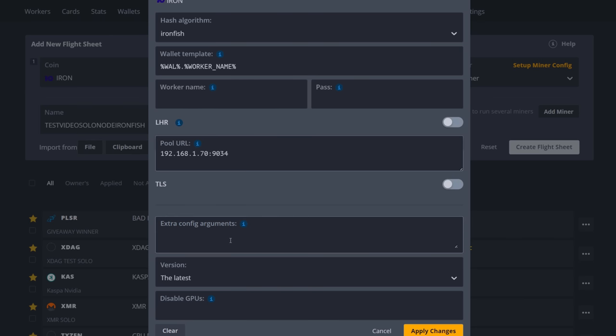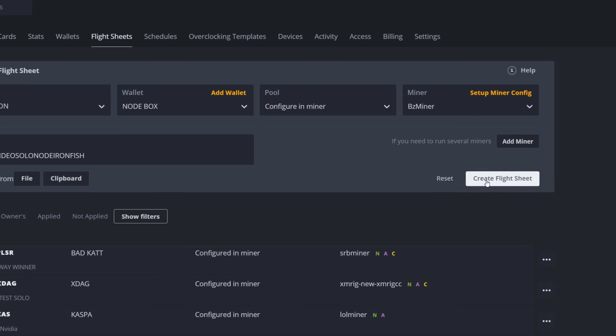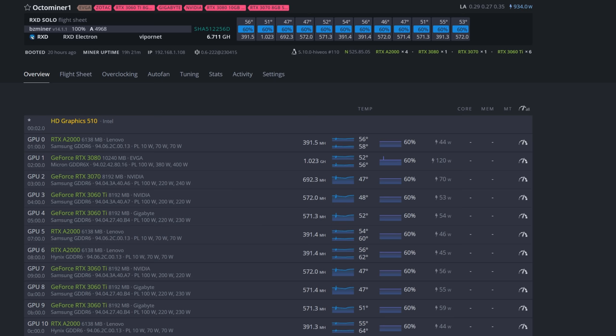Now for overclocking within BZ Miner itself — I'll put the commands in the description, though YouTube may edit out some underscores. I've already adjusted for a locked core clock of 1305 and memory of 810. Applying those changes and creating the flight sheet.